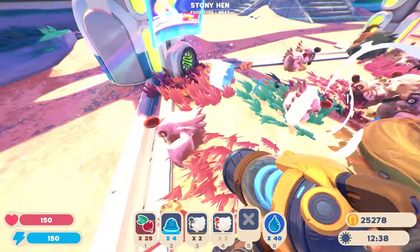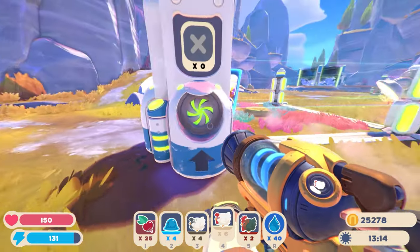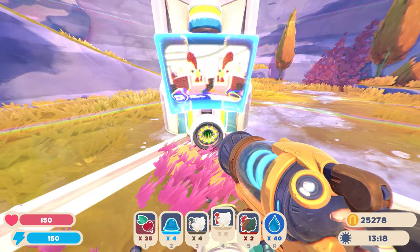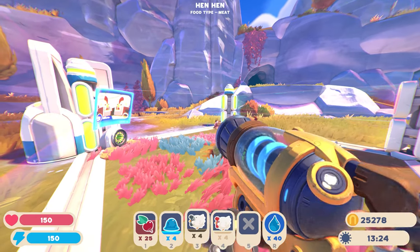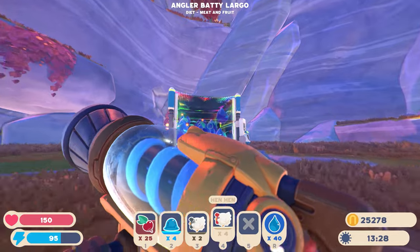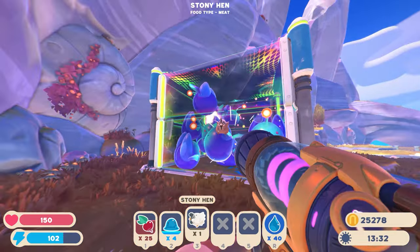Let me grab all of them real quick and grab some roostros too. That's what the elder hen collector looks like — it's got a little TV right here. We got roostros, regular hen-hens, stony hens. I could feed the extras over to the hungry guys. But let me do all that busy work and I'll see you guys here in just a bit.